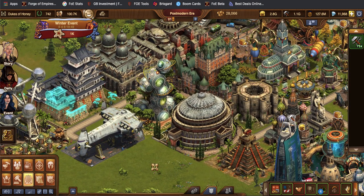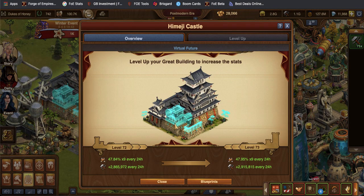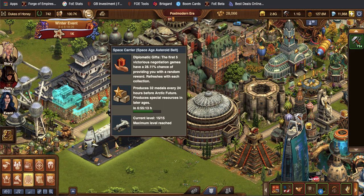If I had my HC that I just recently collected, then this little symbol — the spoils of war boost — will come up in this bar and show you how many uses you have left of that. Also, if you have your space carrier, that will also show up in your bar too — like a little hand holding a present — and it'll show you how many uses you have left of that.